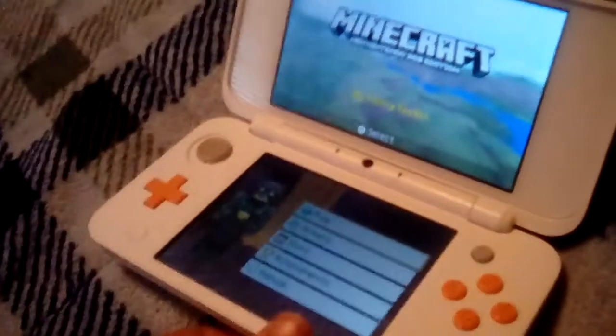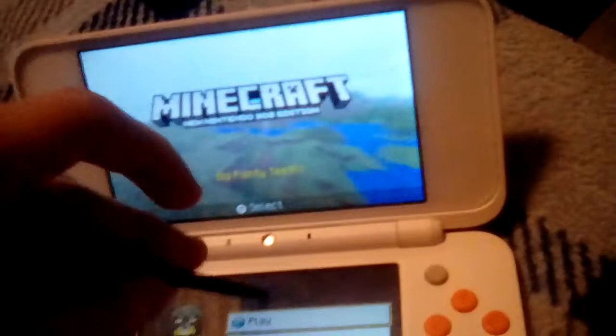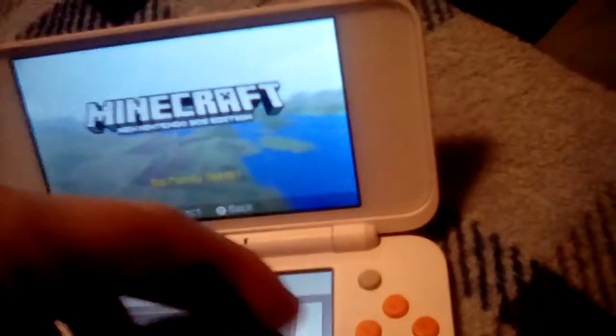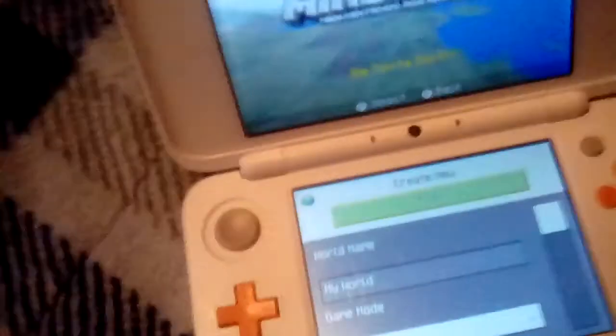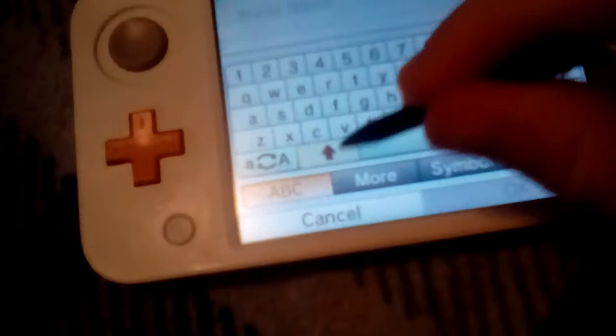I'm going to just create a new world. I already tested this and it actually does work. So I'm going to press play and create a new world. You don't have to create a new world for this — you can do it on your own world. Let's just name it Machine Gun.